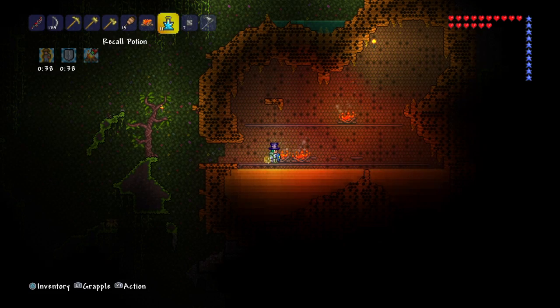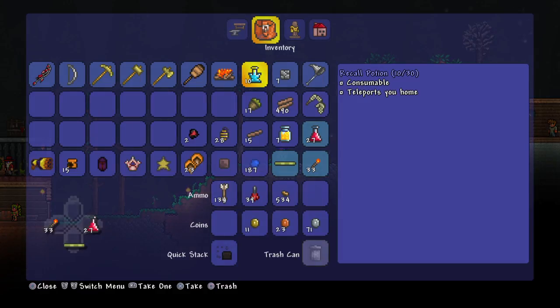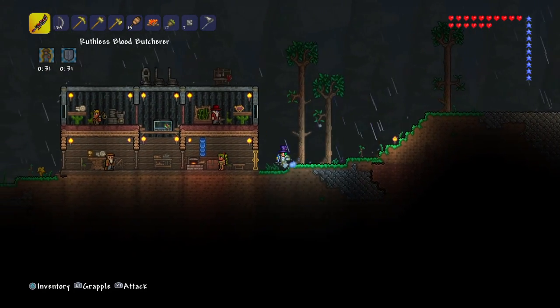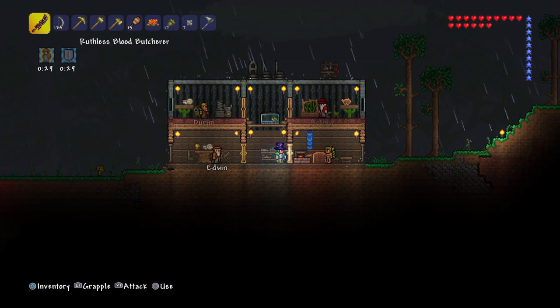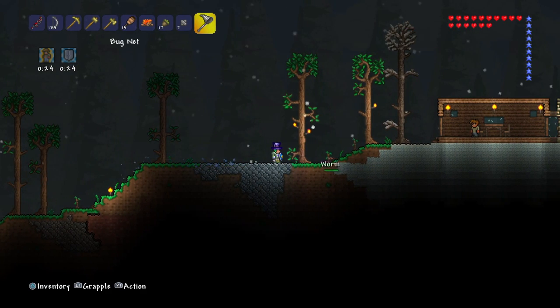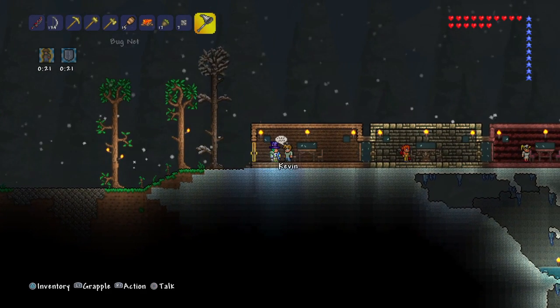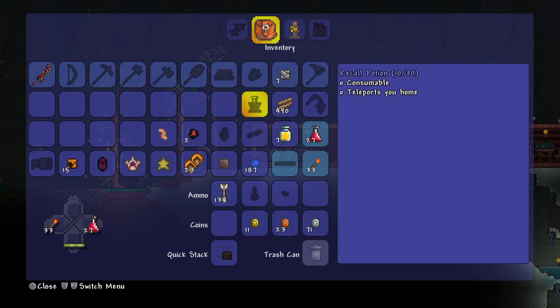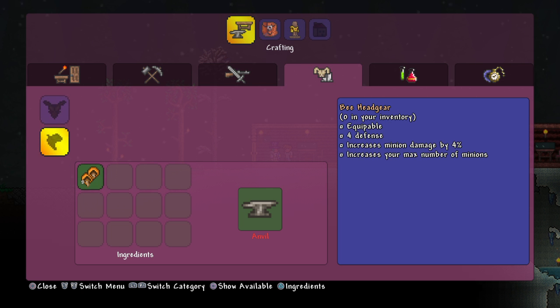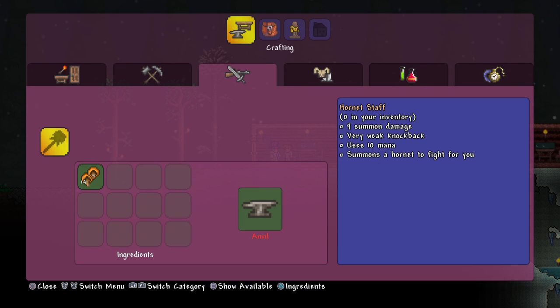Let's see what we can do with this beehive stuff. The Bee Wax — I have no clue what to do with that. Now off camera I did cut down some more trees if you're wondering why there are more. The guide over here — there was a worm! We got a worm. Crafting — we can make a Hornet Staff. That might be cool. Oh, we got the Bee Armor now — that is cool! I didn't know that was in the game.